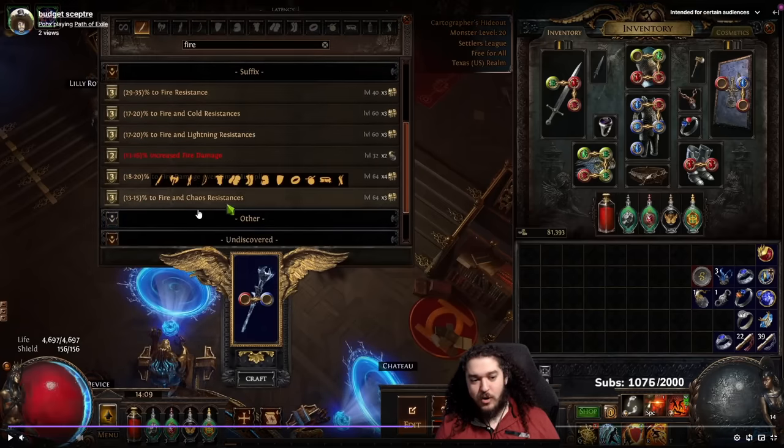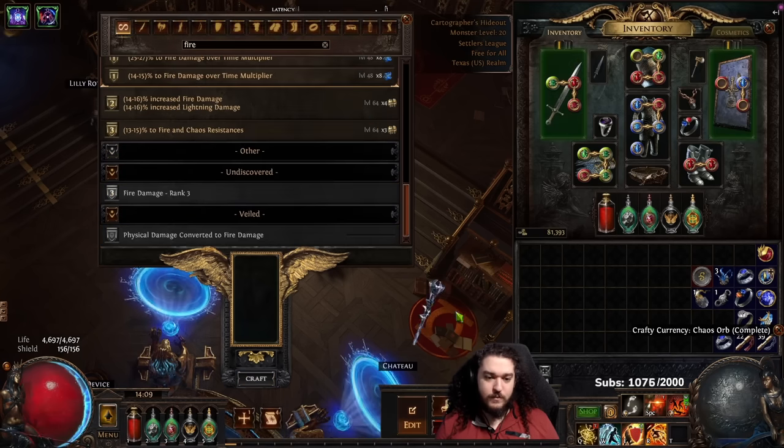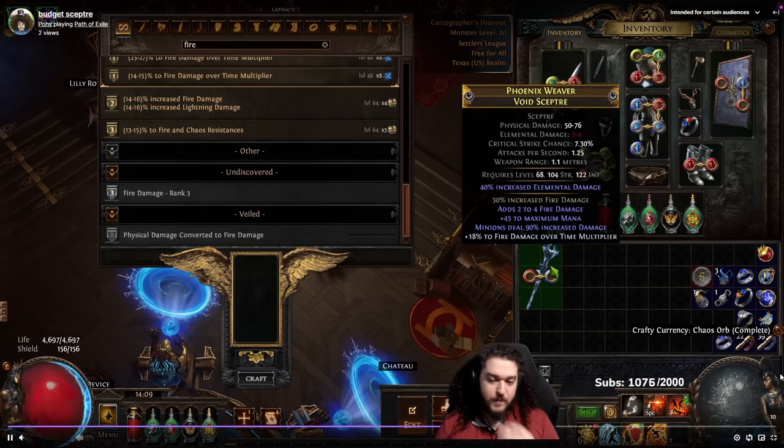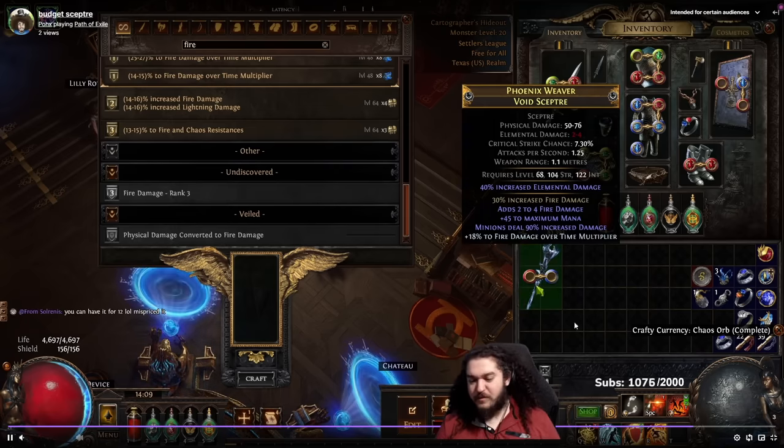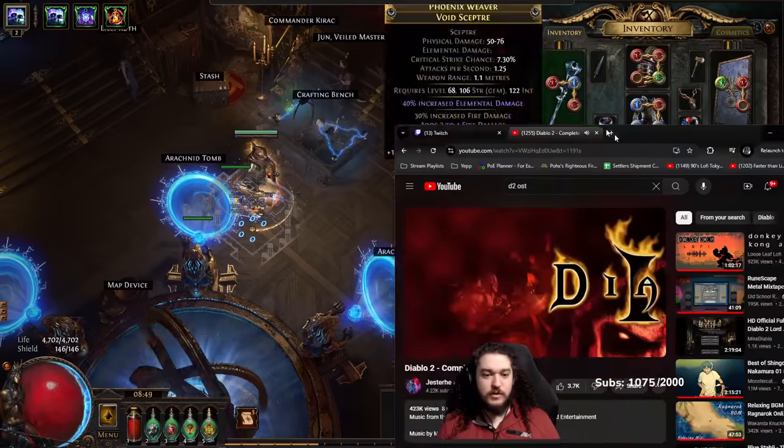This is the power of Betrayal — it already unveiled fire damage over time multiplier for me. We now have a scepter with 40 lightning, 30 fire, 90 minion damage, and 18 fire dot multi. This scepter cost us maybe 10 to 15 chaos total — very, very cheap.